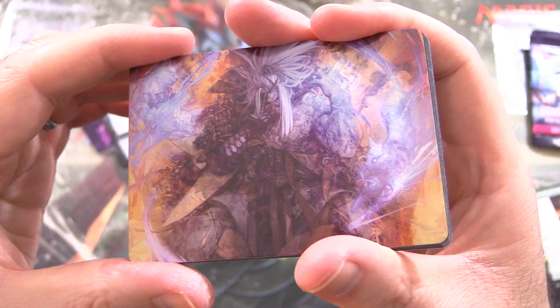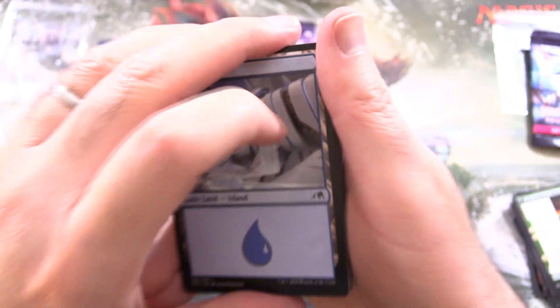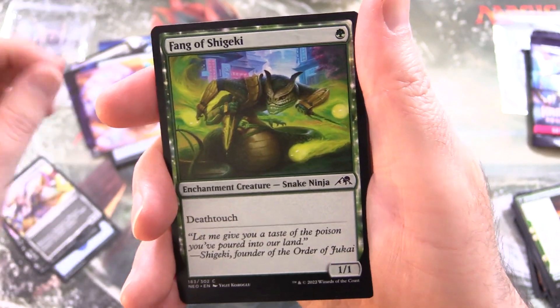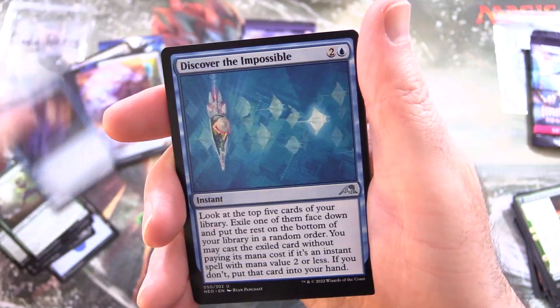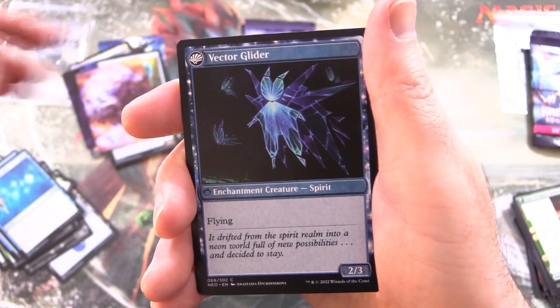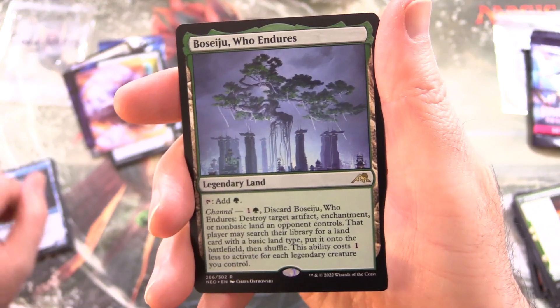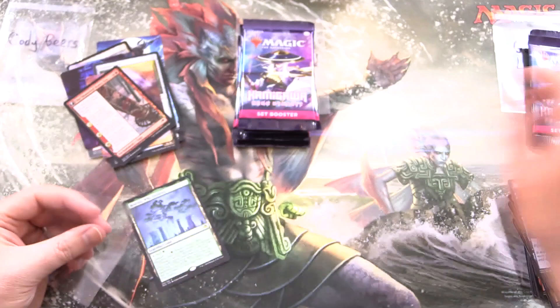Next up, this is Satoru Umezawa — I just can't catch a break today. We've got an Island, Inkcrize Infiltrator, Imperial Subdua, Fang of Shigeki, Master's Rebuke, Jukai Preserver, Jukai Trainee, Essence Capture, Discover the Impossible, The Modern Age, and on the other side Vector Glider and Besiju Who Endures. That will do it for sure — sleeve on that. The Shattered States Era in foil, with Nameless Conqueror on the other side. Nice pull here for Cody, so this is looking like it's going to be a decent video after all.